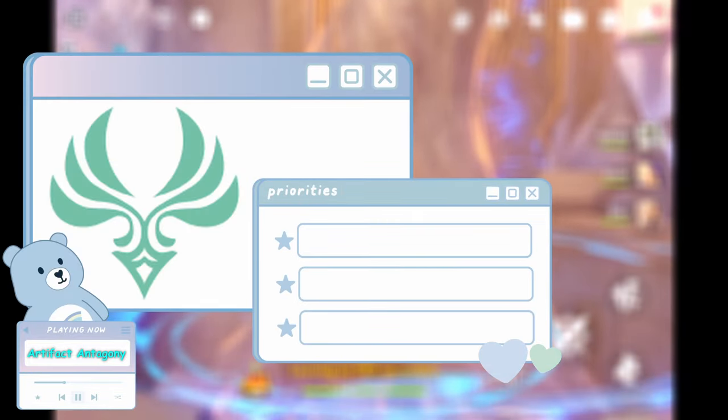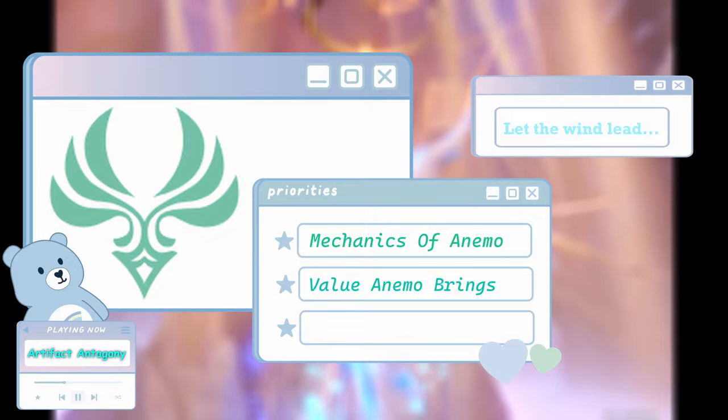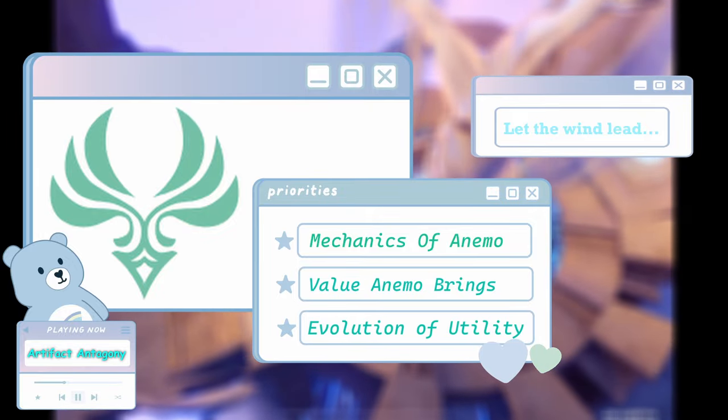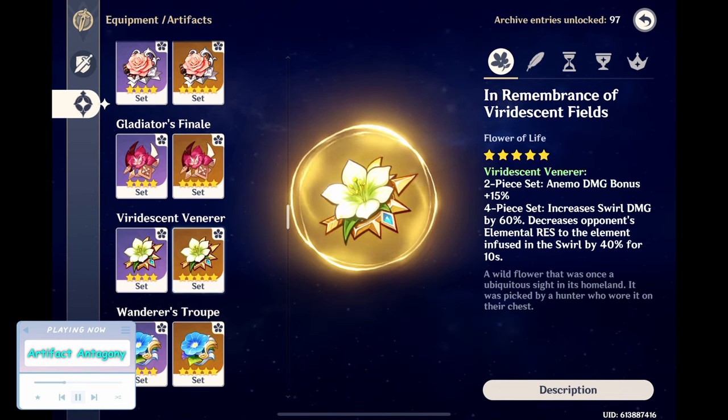Since I'll be focusing on Anemo, I'll also have to discuss the mechanics of Anemo, how essential it is to the game, and how it evolved throughout the game so far. But before that, let's discuss the two sets. Viridescent Venerer is an artifact set that I'm pretty sure we're all very well familiar with by now. Its two-piece effect grants a 15% Anemo damage bonus, while its four-piece effect increases swirl damage by 60%, while simultaneously decreasing the elemental resistance of the enemy who had the element swirled off of them by 40% for 10 seconds.